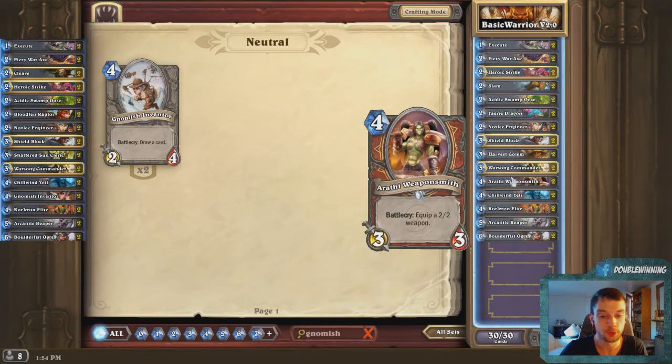I definitely like Arathi Weaponsmith over Gnomish Inventor. They have equal stats — one is 2/4, the other is 3/3 — same 4 mana, 6 total stats. The difference is in the battlecry: Gnomish Inventor draws a card, Arathi Weaponsmith creates a 2/2 weapon. Essentially you're still getting an extra card, but you're guaranteeing it's a 2/2 weapon and you're getting it for free. Anything you draw from Gnomish Inventor you still have to pay for with your mana. If you look through the deck, what would you draw that's equal or better — things like Kor'kron Elite, Slam, Heroic Strike, Fiery War Axe, Execute, or Shield Block — most of those things would be accomplished by the 2/2 Arathi Weaponsmith weapon anyway.